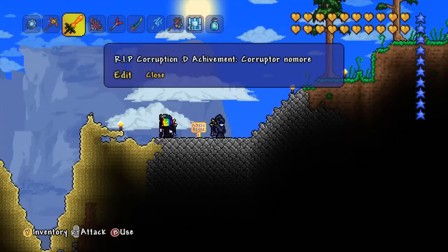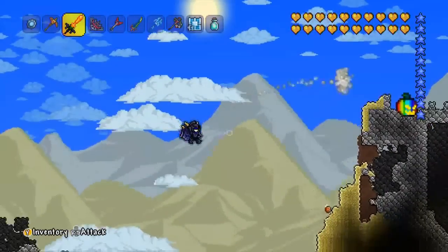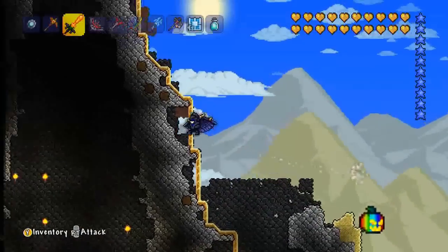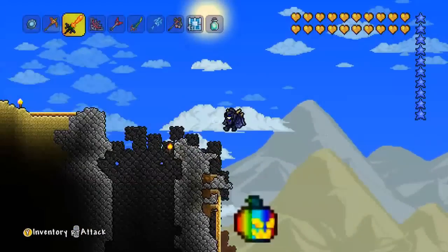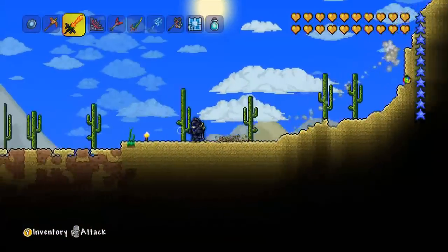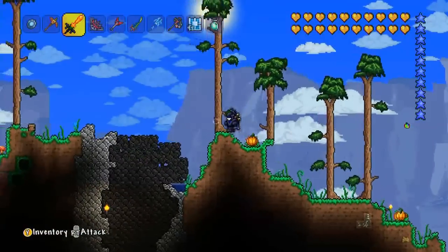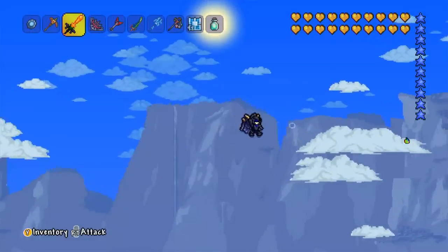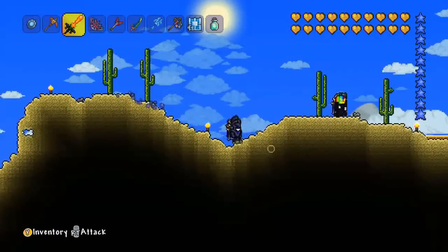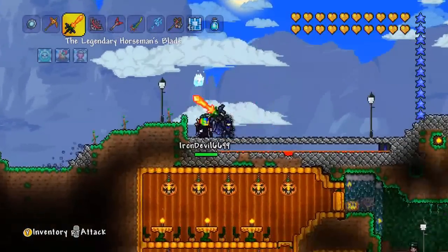I'm not sure what this structure is for — I think it's for the corruption achievement, but I'm not 100% sure. This is his desert biome that looks like it's got loads of stone in it. He's totally gotten rid of all the corruption. I just saw a tiny little bit at the top of the world but that probably doesn't count. That's pretty awesome.